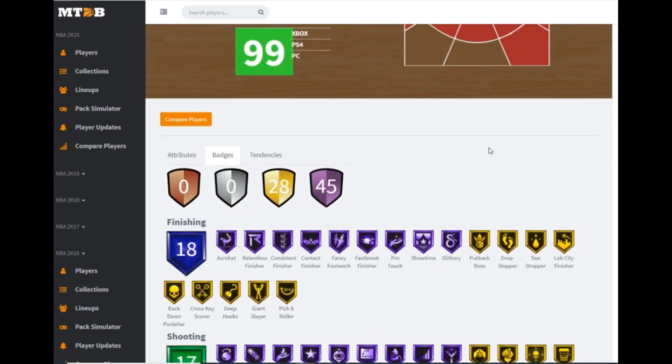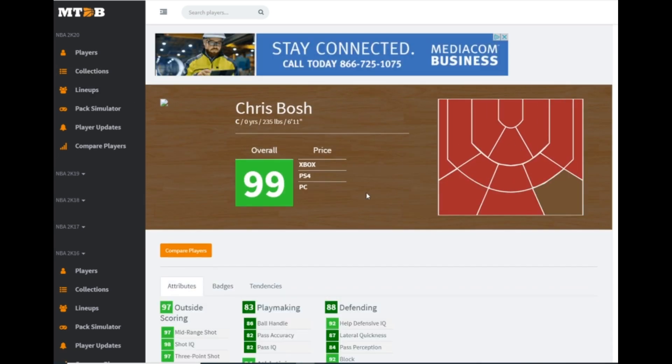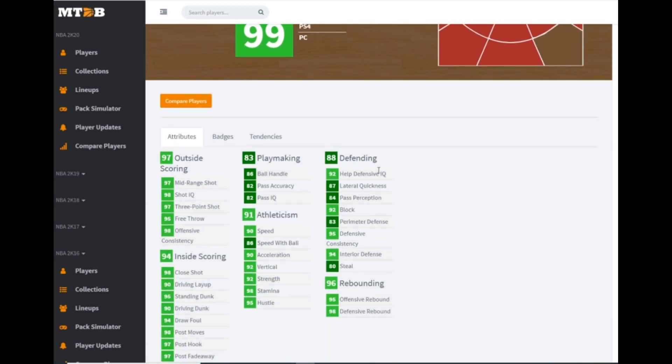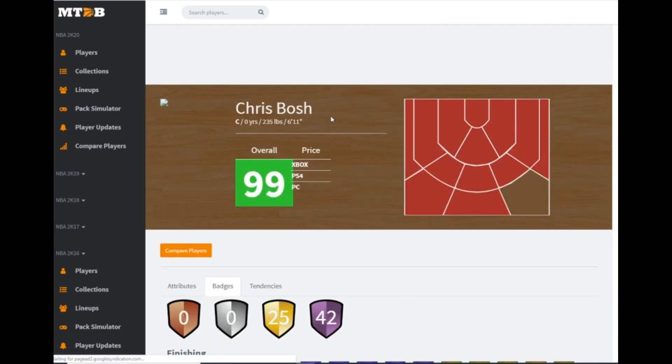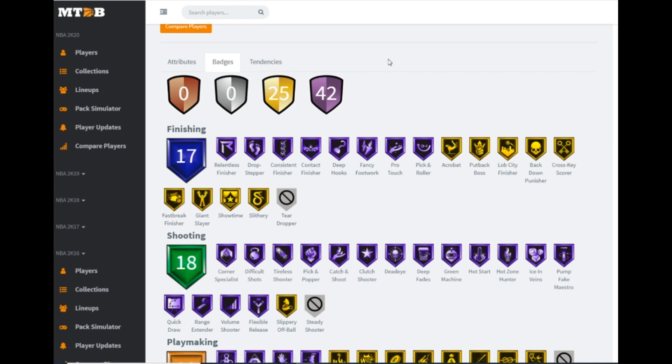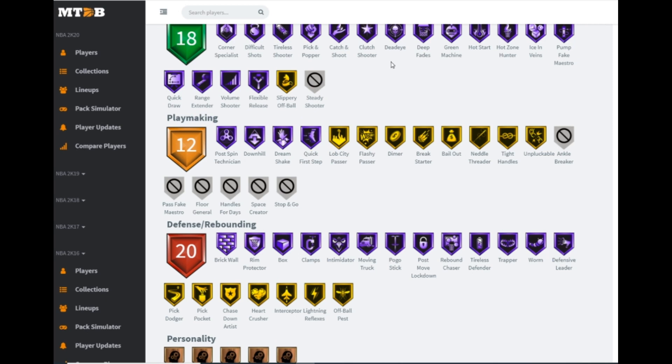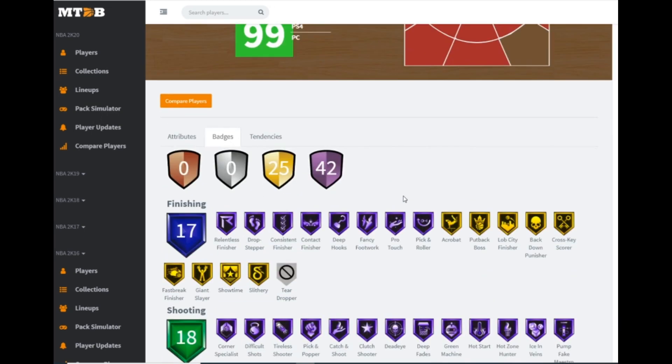Next we get Galaxy Opal Chris Bosh: 97 three-ball, 90 driving dunk, 90 speed, 87 lateral quickness, 83 perimeter defense, good rebounding. He's an okay card. Hall of fame quick draw, hall of fame range — great in the pick-and-pop game. His release is kind of like Sean Elliott's — a bit weird but super quick, and he does shoot a lot of long twos. Playmaking wise: hall of fame downhill, quick first step, gold needle threader, tight handles, unpluckable. Defensive wise: hall of fame brick wall, rim protector, clamps, intimidator, pogo stick, post move lockdown, rebound chaser, and tireless defender. He's versatile but I won't pick him up personally — I'd play him at center.